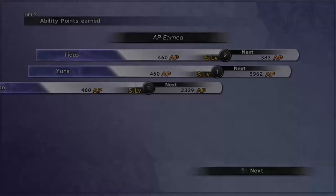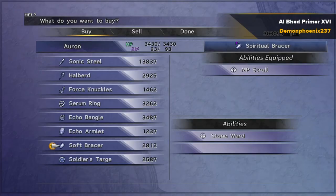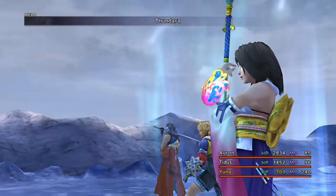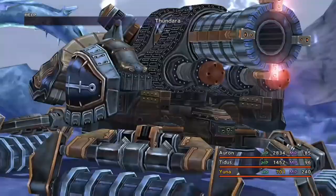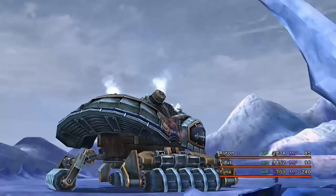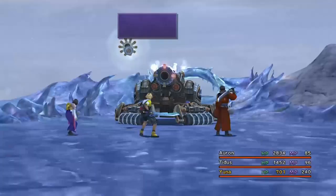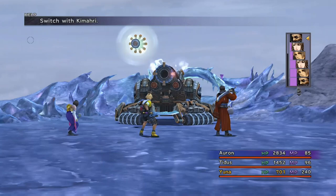I start pretty much every encounter off with first strike and Slowga. Wakka has some interesting things when you reach Macalania — this is also the point of no return for backtracking. Make sure you pick up the Al Bhed Primer, and if you want to go back to Besaid, this is the turning point. As soon as you activate this boss fight you cannot backtrack to Besaid until you've got the airship, and Dark Valefor will be there. So just bear that in mind.